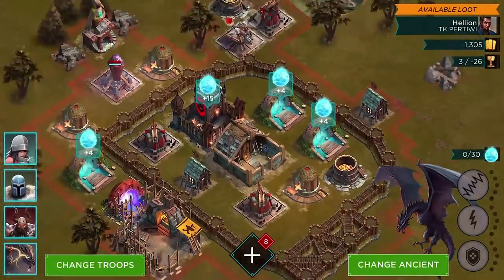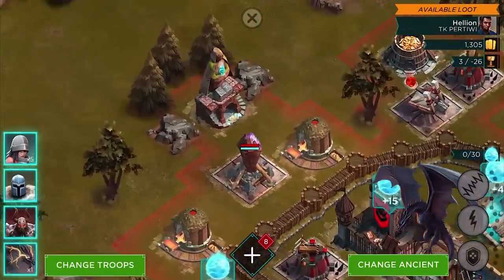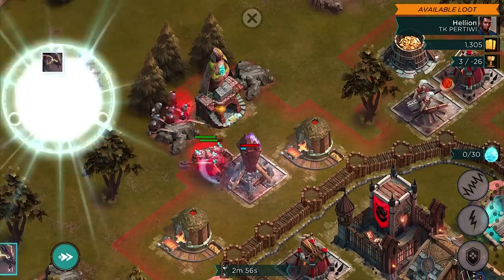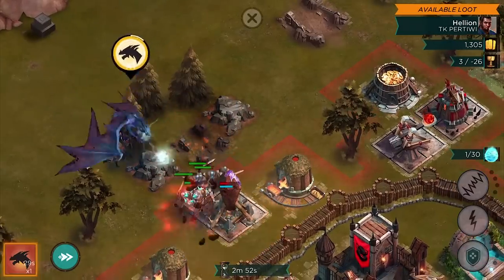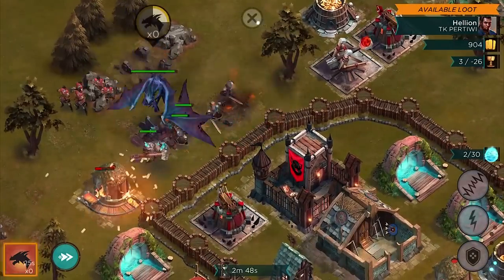We're gonna change our ancient to Towson — I really wanted to use this guy. Let me see how he works. I think this is one of the last ones you get, but he's really rare — he's an epic one. Here we go — spinning, boom, burn the village!